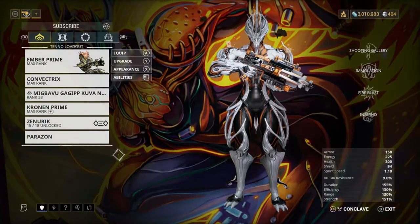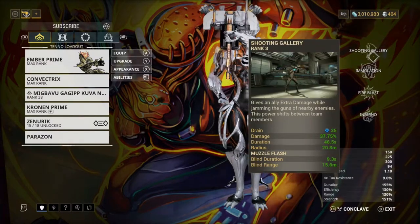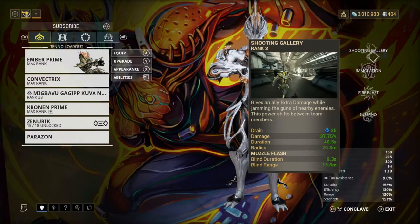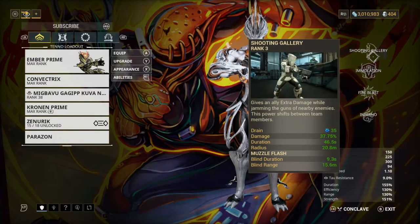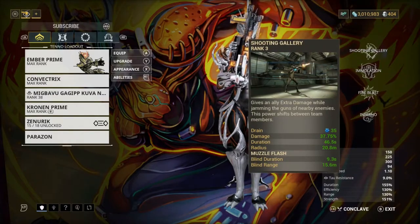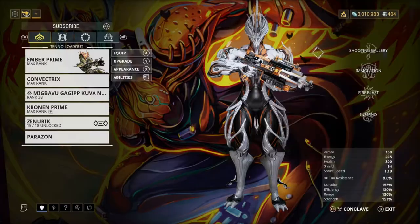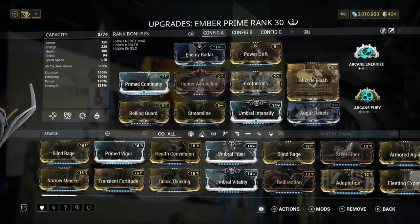For Ember — Ember is a really good frame for damage, but I wanted to add a little bit more crowd control, so I added Shooting Gallery. Shooting Gallery gives an ally extra damage while jamming the guns of nearby enemies. It stops them from shooting, and the power shifts between teammates. We mainly just care about the enemy guns being jammed — it makes it a lot harder for us to die.